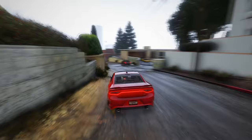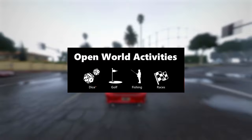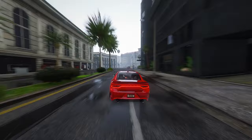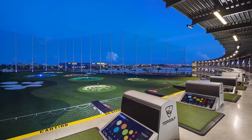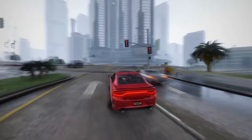Delving into the realm of open-world activities revealed in the 2022 leaks, the thrill intensifies. With four confirmed activities and the potential inclusion of dice, GTA 6 promises a diverse range of immersive experiences. Golf, fishing, and races are confirmed elements. A particularly intriguing moment in the trailer shows Jason speeding away from a robbery scene, with the iconic Topgolf Enduro making a cameo — a real-world entertainment destination in Enduro, Florida. This real-world integration adds authenticity, bridging the gap between the virtual and real worlds.